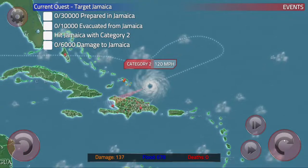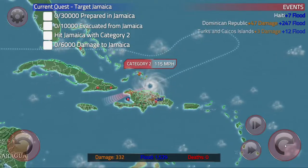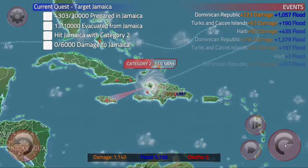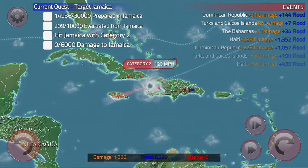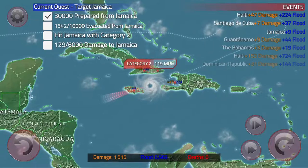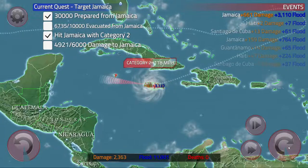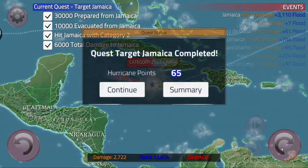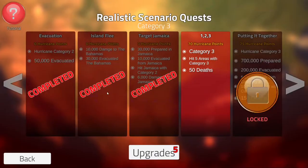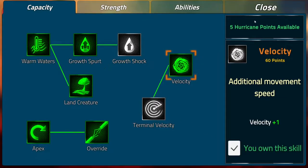We'll take the shortcut through the Dominican Republic and Haiti. I guess we clipped the islands. Alright, Jamaica, you're in trouble now. Is this enough to get the velocity upgrade? Yes it is — hell yeah, we got velocity now! Hit five areas with a Category 3 and 50 deaths — okay. Cat 3. This is going to be our Cat 3.